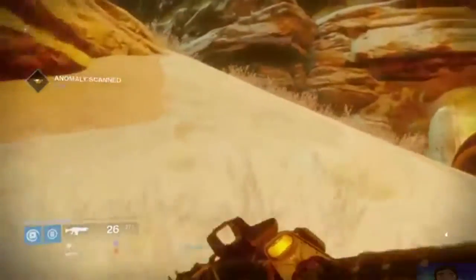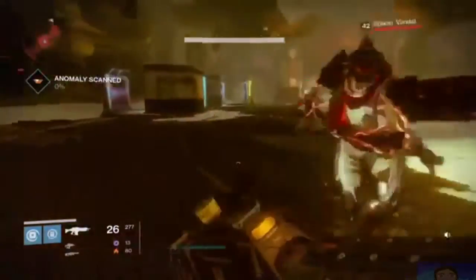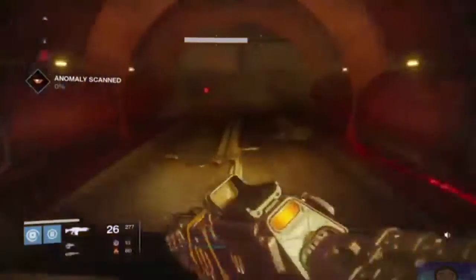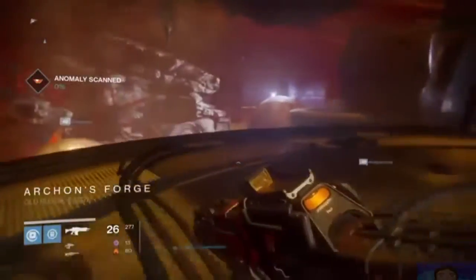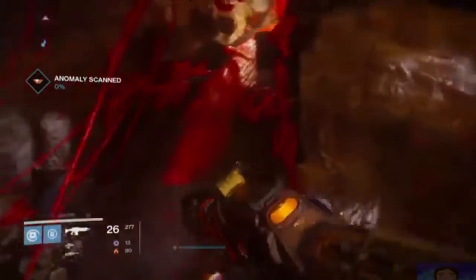The anomaly is behind a locked pathway and the only way to open this pathway is with a Splicer Key. Splicer Keys can drop from random enemies and they can also drop from Broodmother Wizards which are located throughout the Plaguelands. Broodmother Wizards have specific spawn locations. An easy one to find is right when you arrive in the Plaguelands patrol — one spawns directly in front of you. If someone's already killed it, you can just go out to orbit and come back in and it should spawn again.